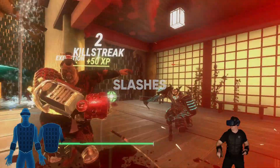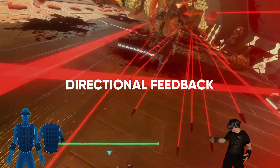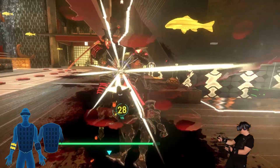Attacking with your sword features immersive impact tactics, allowing you to feel on your body when you're hitting something. Incoming damage of all kinds, including sword attacks or shotgun blasts, can be felt in real time.